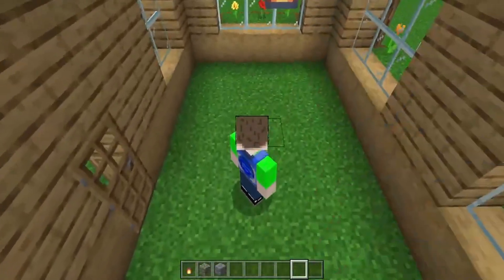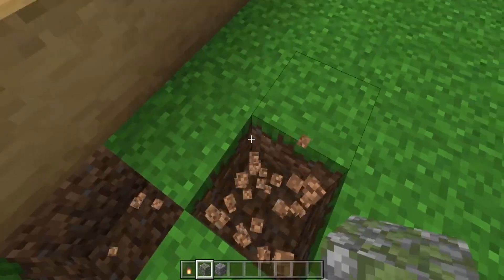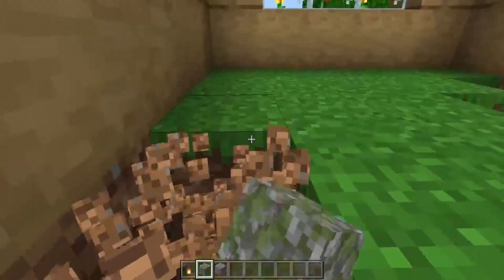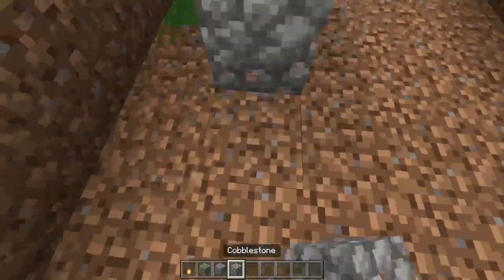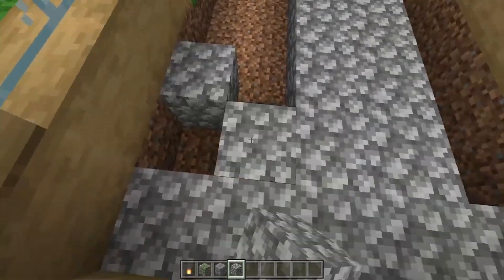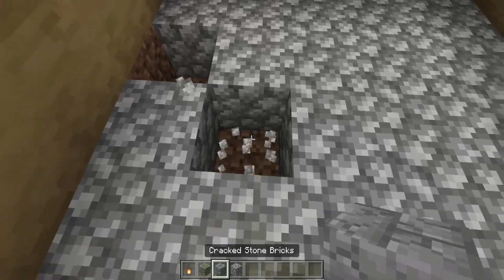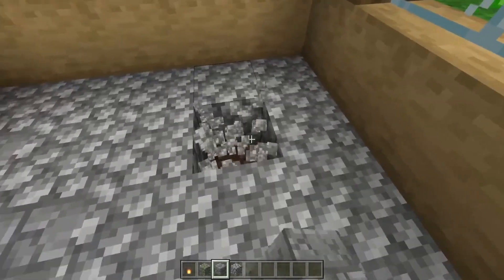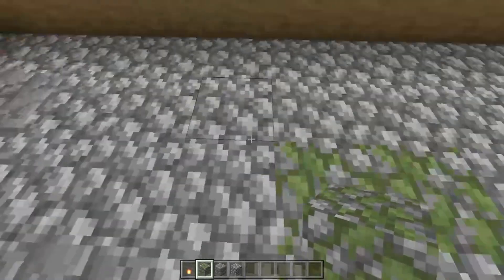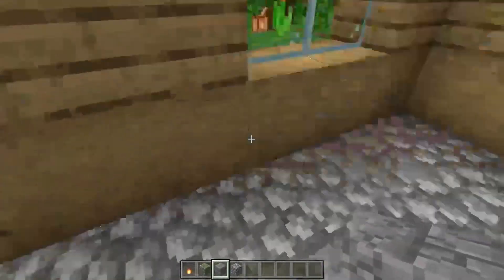Now it's time to work on the interior, starting off with the floor. All you can do is use the exact same process we did for the roof — just dig out and fill this in with any kind of block of your choice. For example, I'm going to do cobblestone, and we're going to break some sections to create some texture and detail. So we got some cracked stone bricks, some mossy cobblestone, and also some cobblestone here, which is going to look nice.